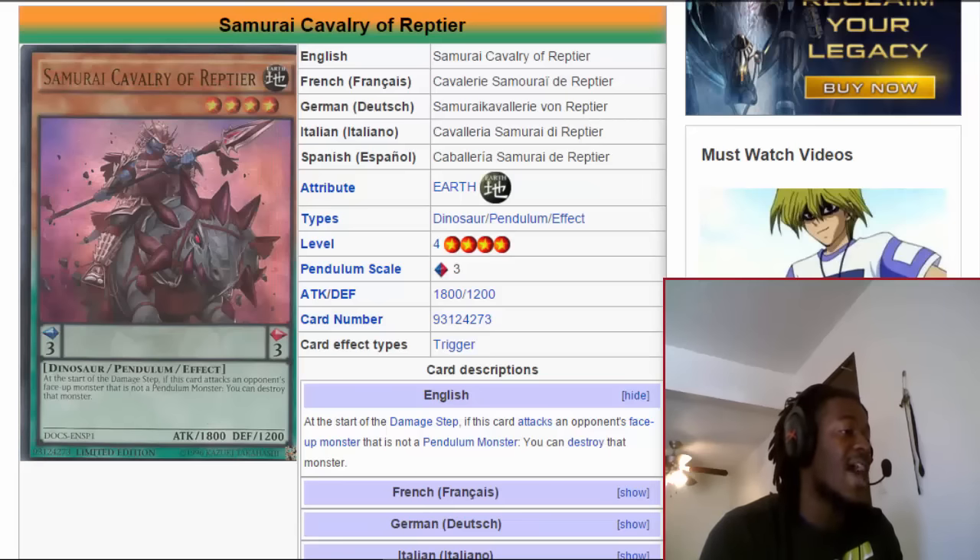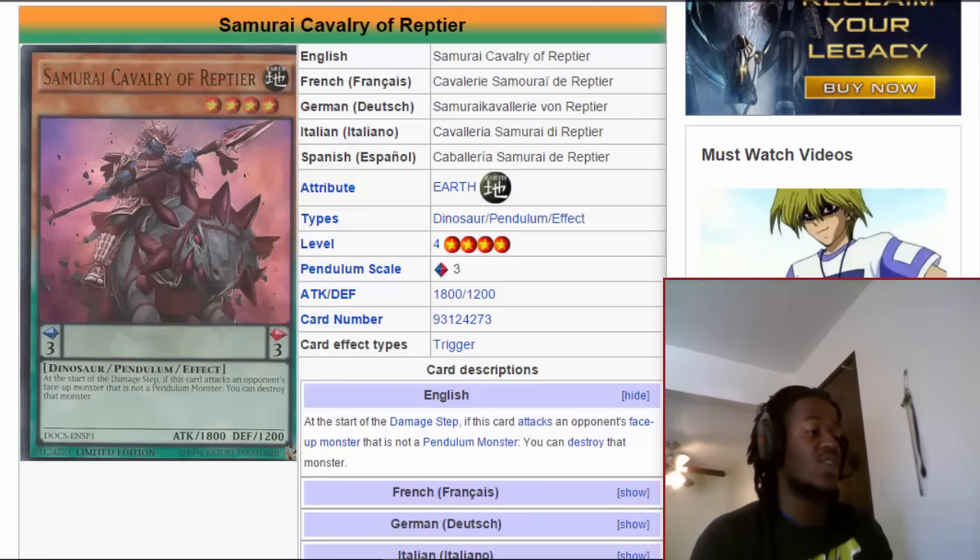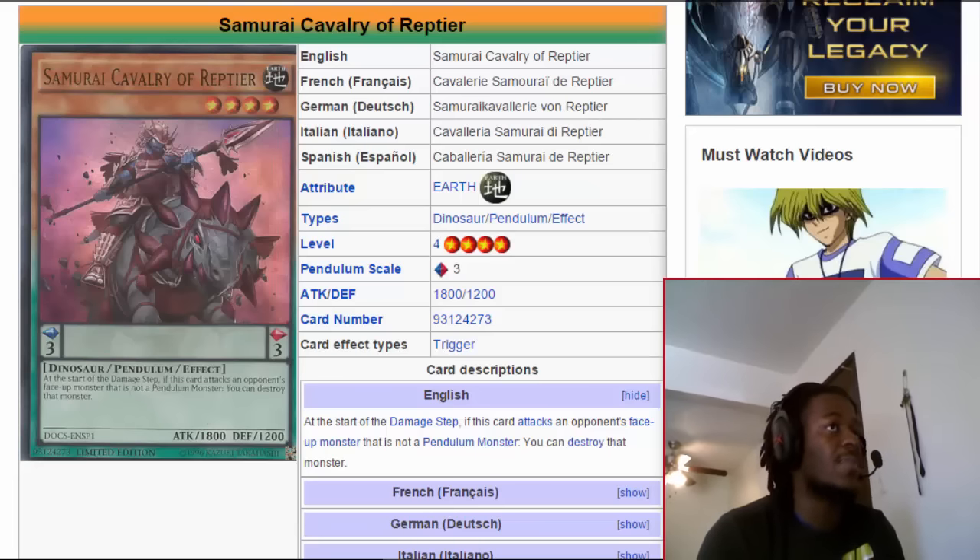At 1800 attack it's a great body — granted it's weaker than Draco Slayer, one of the best Level 4 monsters in the game right now, but it's just stronger than so many other cards. Even if it doesn't get its effect off, that matters. Another card being used a lot is Abyss Dweller, and sometimes it does have that 500 attack boost. Samurai Cavalry of Reptier is an instant out to Abyss Dweller — granted it'll be able to activate its effect, but you will finally be over that Dweller that's putting pressure on you throughout the game.